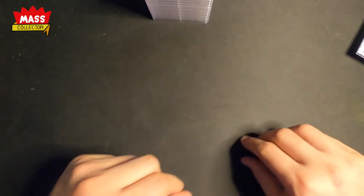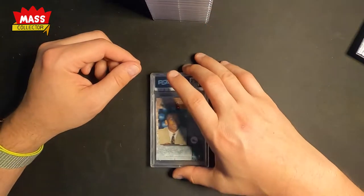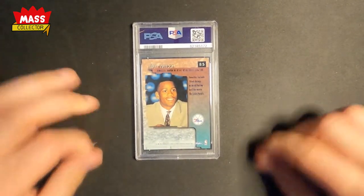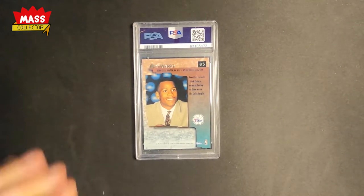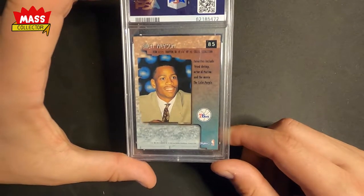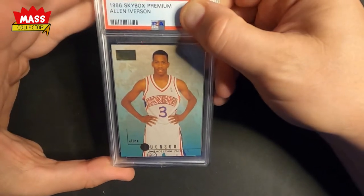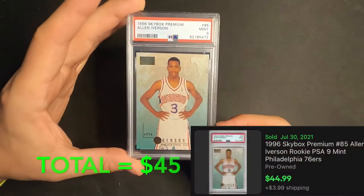I do have a PSA video where I did a little preview of this submission — I'll link it above so you guys can see what I thought I was gonna get on these. So this first one here is the Allen Iverson 1996 Skybox Premium rookie card, and we get a Mint 9! Not bad, I'll take nines all day on these older cards.